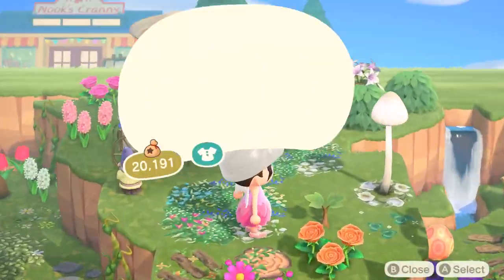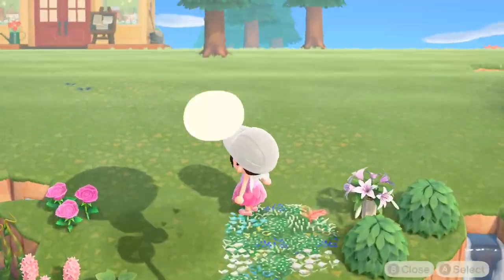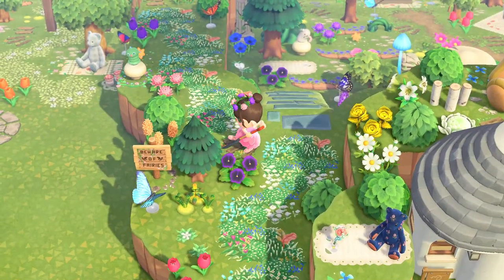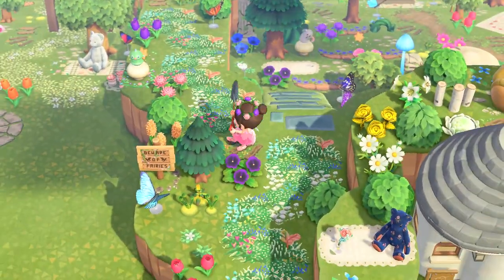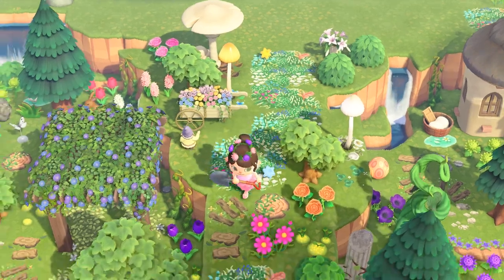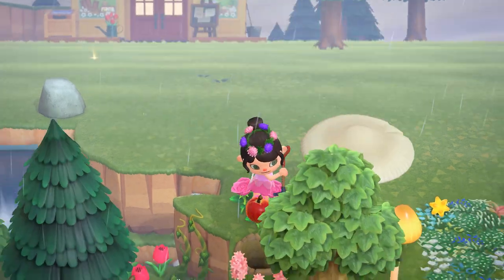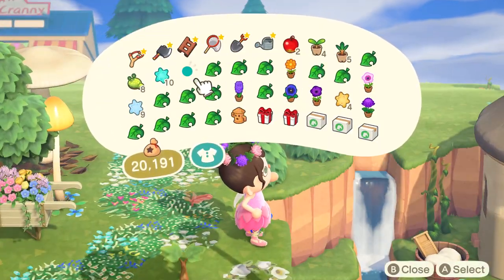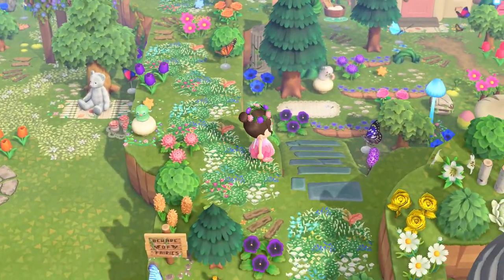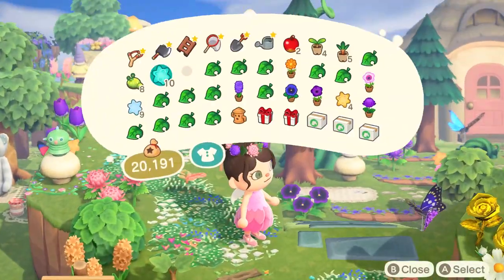I'm filling up the sides with some flowers, and since I haven't done this in a while, I decided to add some star fragments to the area. I don't think this affects your star rating since they're naturally found on your island — I read that somewhere, but if I'm wrong, please correct me. I'm also adding fruit trees behind each tree to stop them from growing because I love the growth stage they're currently at. I'm going to time travel one more day so the tree can reach the stage I want. I hate when my island is raining — it looks so gloomy.